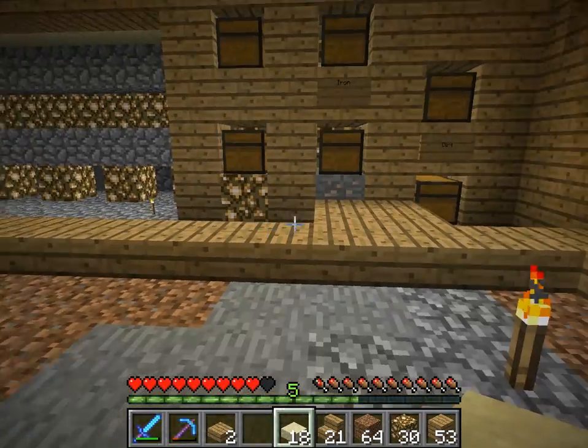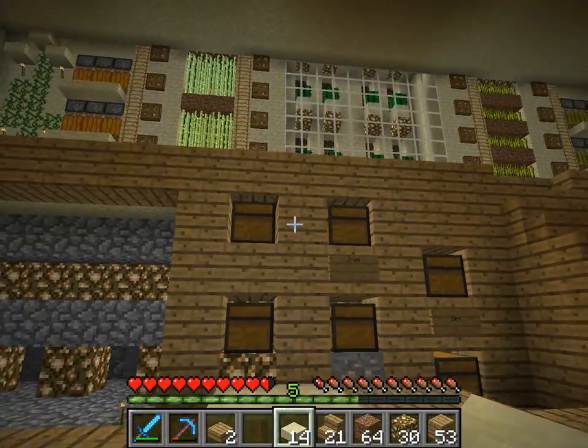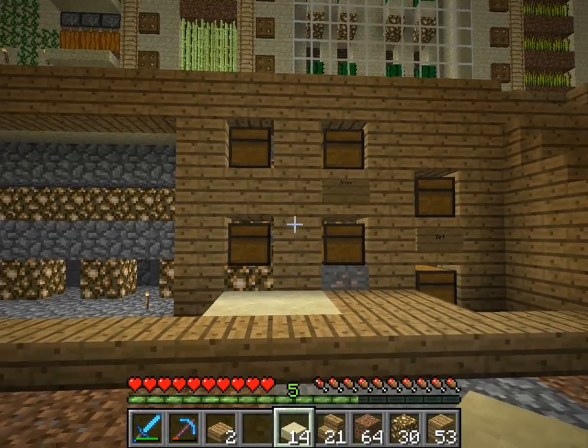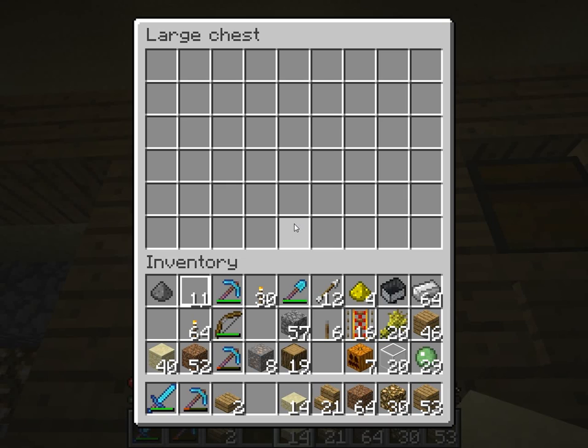And then from down here it looks normal, for the most part. If you want, you can have the half slab — it's up to you. But yeah, that's what I've been trying to tell you. Pretty simple. Works. As you can see — works, and works. Thank you. Bye.